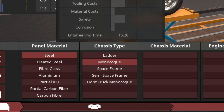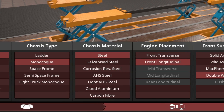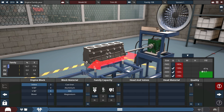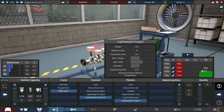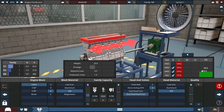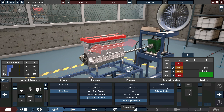Steel panel material, monocoque steel. Front-mounted longitudinal engine, double-wishbone up front, and a multi-link in the rear. I'm thinking a five-cylinder inline-five, DOHC, four valves per cylinder — maybe a 2.3 liter. Let's go for fully forged internals. The engine doesn't fit, so we'll go transverse. It's going to be a 2.4 liter turbocharged inline-five engine, which is going to sound quite good.